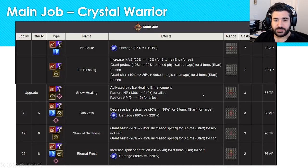For the main job, offensive abilities first. Ice Spike is nothing special — a magic attack with 121 modifier, 13 AP, standard for every character. Sub-Zero is fantastic for PvE: it decreases ice resistance by 38 for three turns with 220 damage modifier, though it has a cast time unlike Ice Spike's instacast. Importantly, the decreased ice resistance applies whether or not he hits the target, so you'll still get the imperil. Eternal Frost also has a cast time and a 220 modifier but with a much larger AOE, increasing his damage output — great for the right situation.